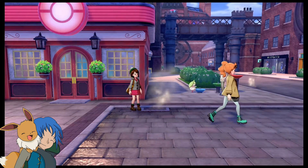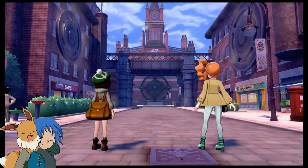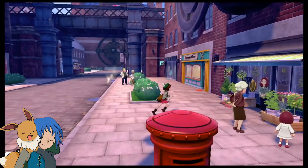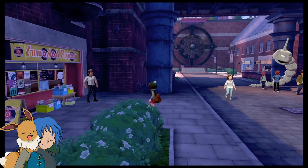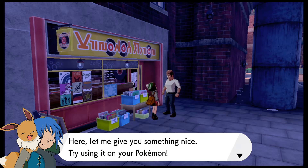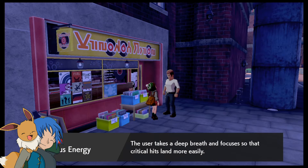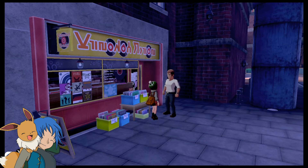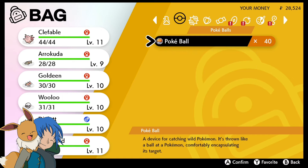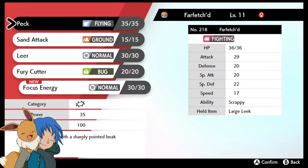I don't actually have any idea where the record shop is. Look at that scenery though, that is so nice. There's a flower shop, haircuts, clothes — Records! They gave me something nice to use on my Pokémon: Focus Energy. The user takes a deep breath and focuses so that critical hits land more easily. That is something I definitely need to teach to Farfetch'd — give me that right now! Thank god Farfetch'd can actually learn it, because that would have been just awful if it couldn't. We'll get rid of Lear for now since Sand Attack can come in handy early game.